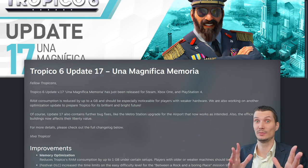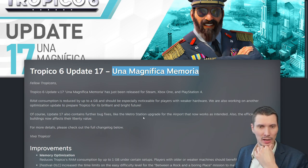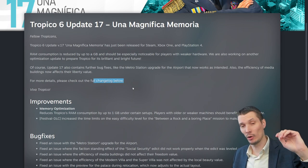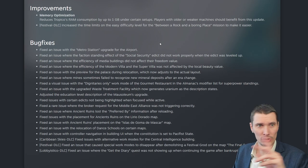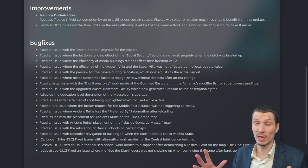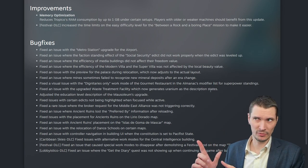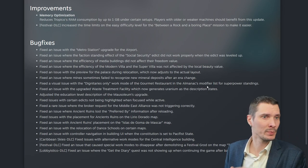At the end I will highlight what I'm talking about. "Una Magnifican Memoria" — that's the title. As you can see, there's a little explanation. Checking the full changelog below, I will read it out. Most important is improvements: memory optimization — reduce Tropico RAM consumption by up to one gigabyte under certain setups. Players with older and weaker machines should benefit from this update, which is awesome.